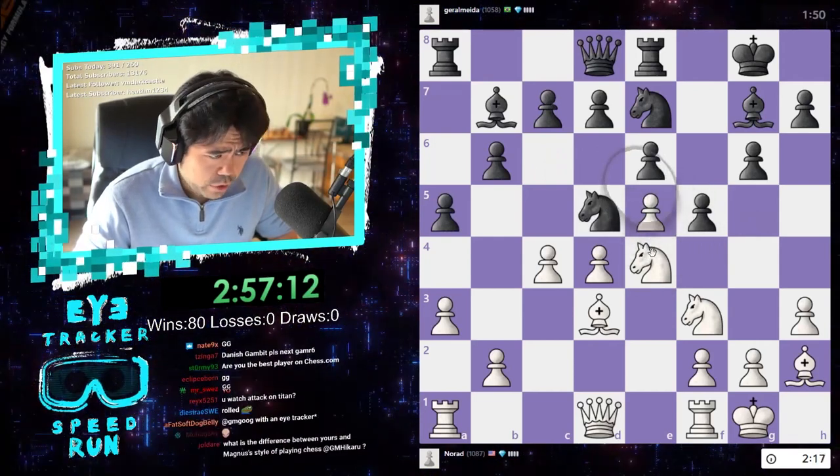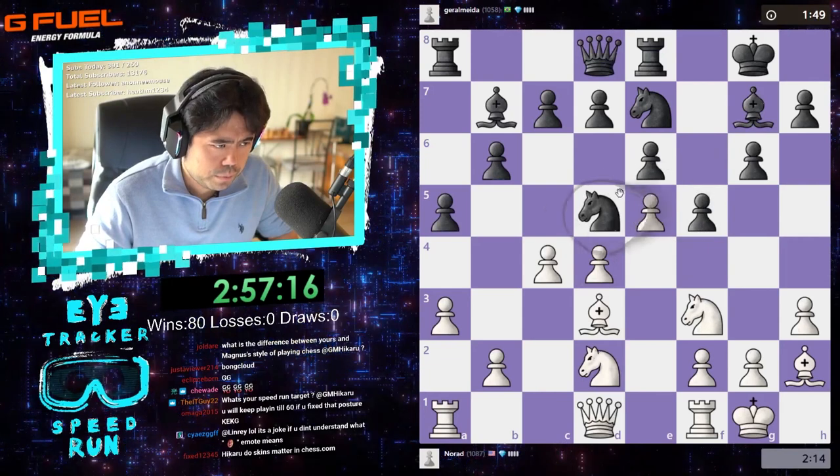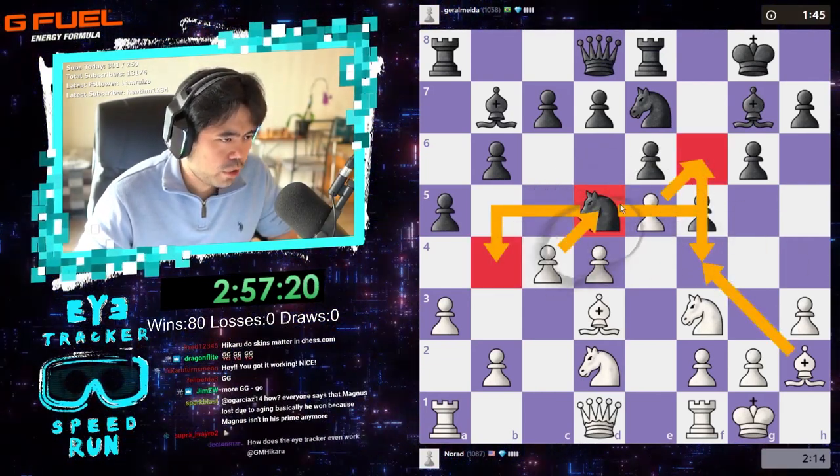He plays f5 — here I could play and push the pawn, but then he takes, so I very quietly move my knight. His knight remains trapped — all three jumps get captured, and otherwise I take.